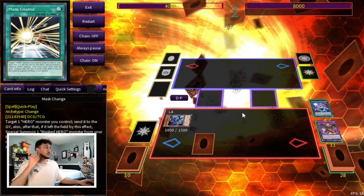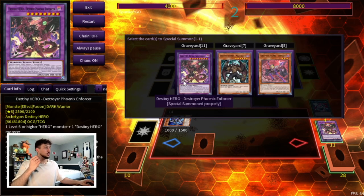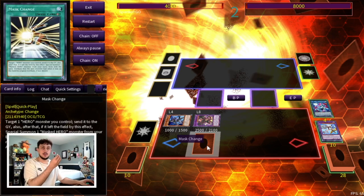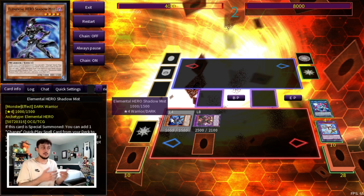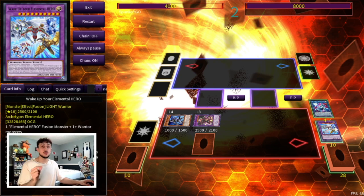Set the Mass Change and end your turn. On your opponent's standby phase, activate DPE to summon itself back. On your opponent's turn, use Mass Change to turn Shadow Mist into Dark Law. Because Shadow Mist was sent to the graveyard, activate its effect to search a Hero monster — something like Honest Neos to protect your monsters by battle. So off a singular A Hero Lives, you're setting up DPE plus Dark Law plus a search. That's the power of Wake Up Your Elemental Hero.